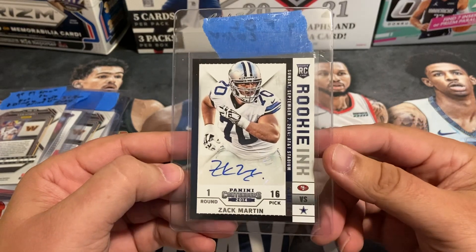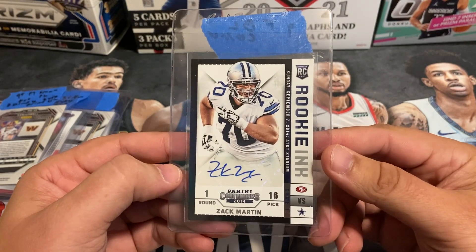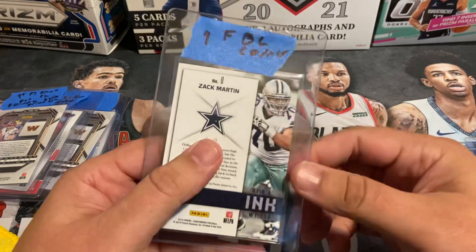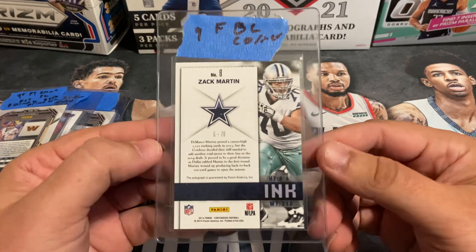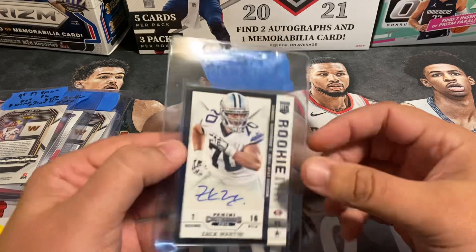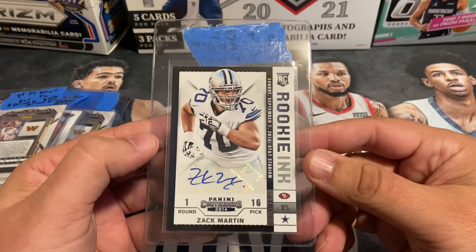Cool one here — grabbed this off eBay for about $40. It's a nice Contenders rookie auto for Zach Martin. Got this one pre-graded at a nine. Overall was happy about the condition when I got it off eBay.